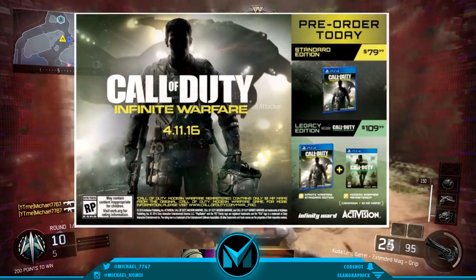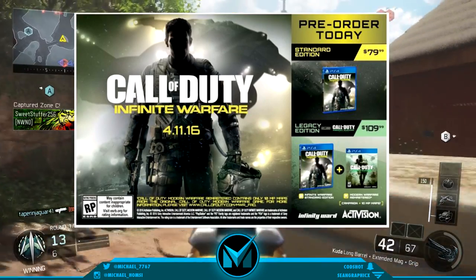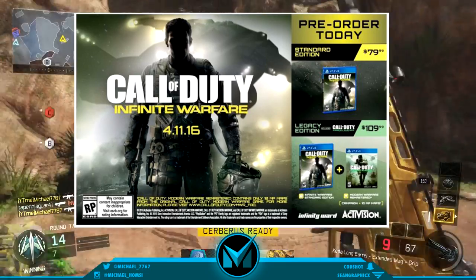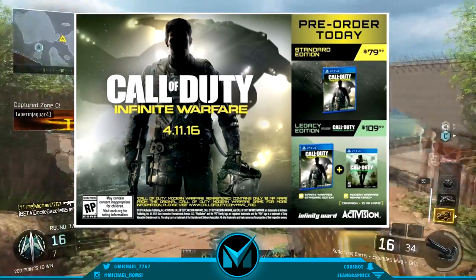As you can see on screen, first we're going to cover the prices. It says pre-order today — the standard edition is $79.99. These are all Canadian prices, by the way, so it'll be different for you in the US. The legacy edition, which includes Call of Duty Modern Warfare Remastered, is going to be $110.